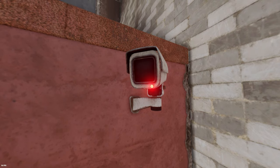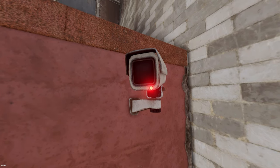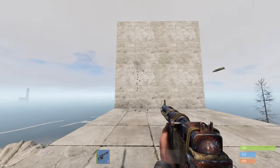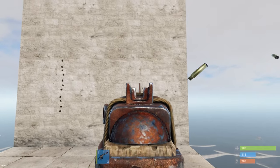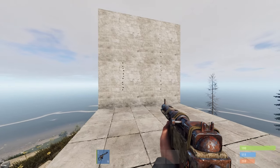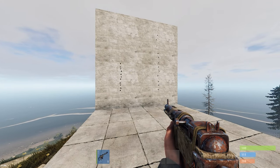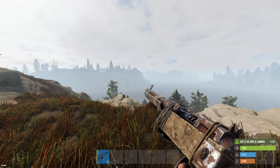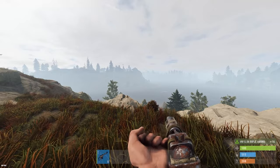Tip 47: While shooting guns, especially semi-automatic weapons, you have to crouch, otherwise the recoil will be uncontrollable. Tip 48: Holding R allows you to select multiple ammo types to reload if you have them in your inventory.